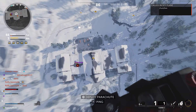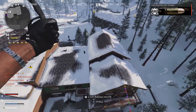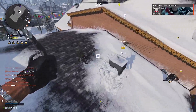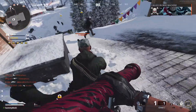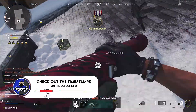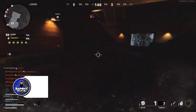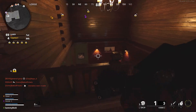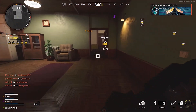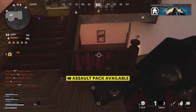One of the biggest challenges with grinding for camos is just how long it takes to level up your weapons. This is likely going to be about 50% of the M79 grind, as this weapon is not easy to level up. Luckily, I found a strategy that involves playing Dirty Bomb — I managed to max out my M79 in about 3 or 4 games. You just drop into Dirty Bomb, land on people while parachuting in, and melee them to death, which levels up the weapon much faster.